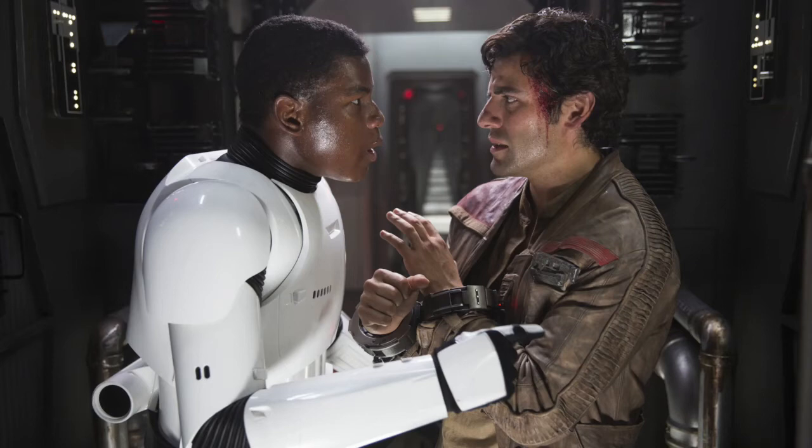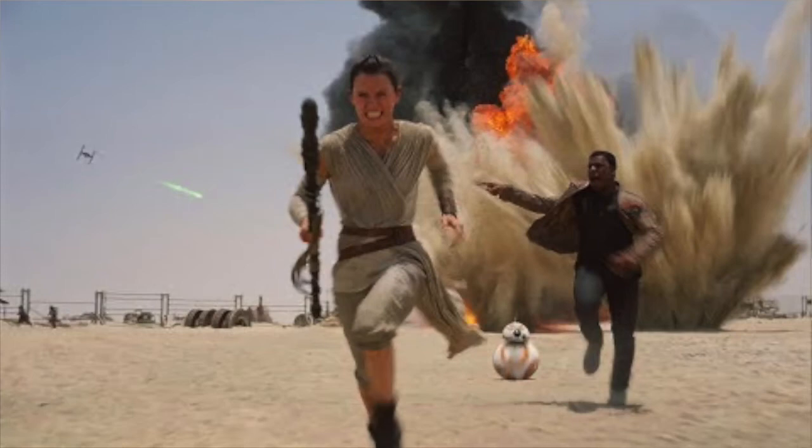The next level on the list — Level 2 — is Jakku Trading Outpost Escape. This is going to be very similar to the Force Awakens level, basically recycled: you play as Finn, Rey, and BB-8, escaping the Jakku trading outpost area and just Jakku in general. You'll be fighting troopers, doing different kinds of puzzles, and things like that to finally reach the Millennium Falcon and fly off.